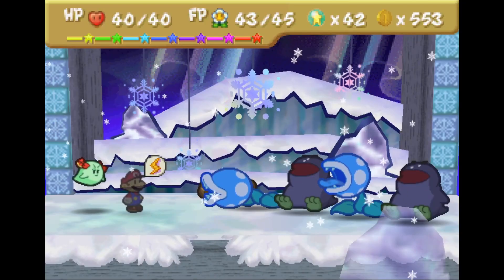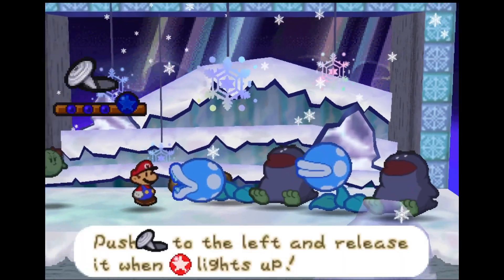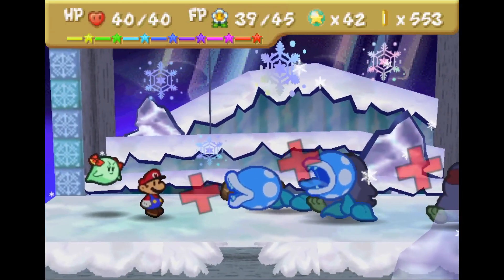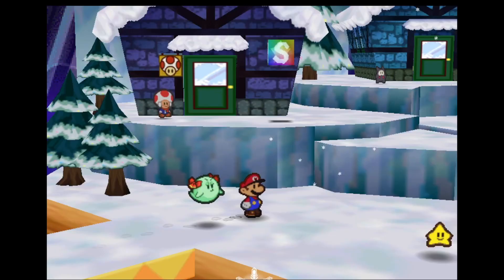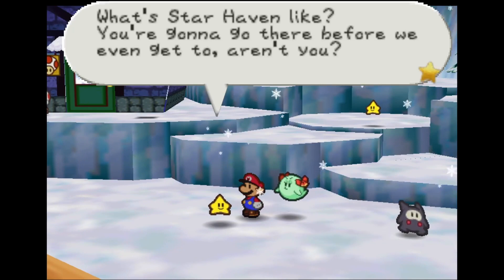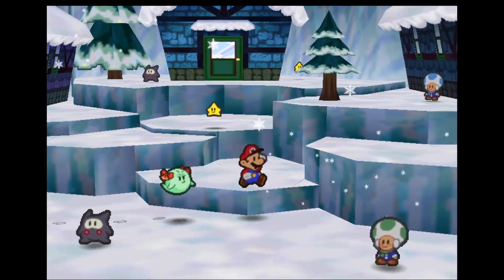After the mix-up in Shiver City, Mario and his party progress to Starborn Valley, but before they can reach it, they encounter Monstar — who ends up being Starkids in disguise, as they need some kind of defense living out in the freezing cold tundra. Mario then arrives in Starborn Valley, the place where Starkids are born. This area is really relaxing, as the music is calm and there are a lot of friendly characters to interact with.